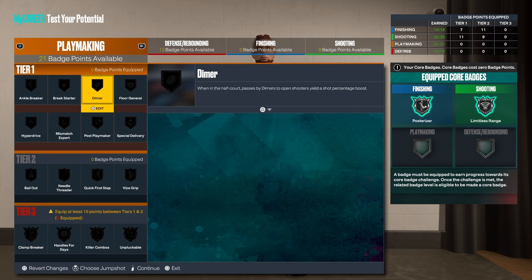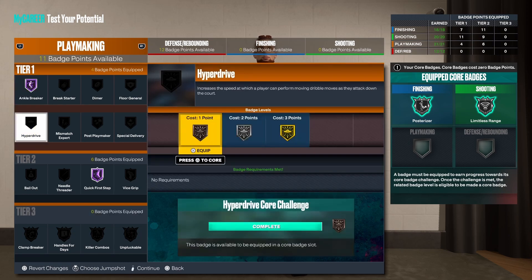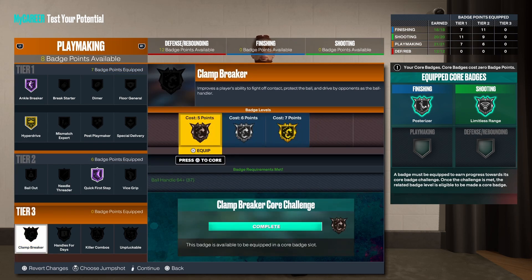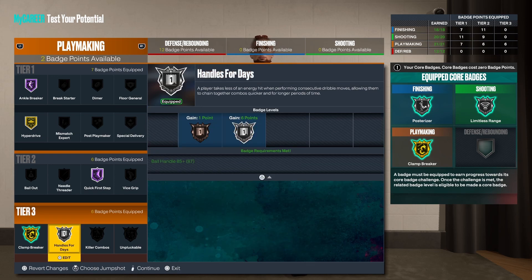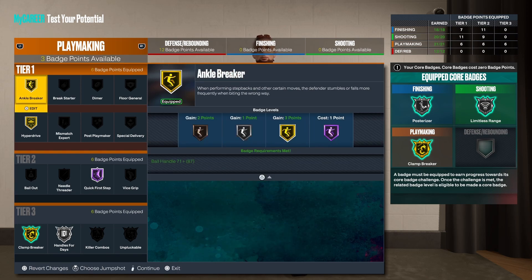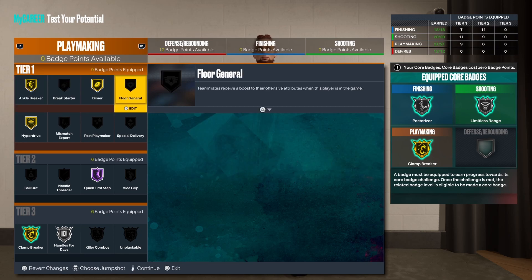Now on to your playmaking badges — you get a total of 21. Hall of Fame Quick First Step, Hall of Fame Angle Breaker, leaving 11 left. Going to Hyperdrive on Gold, leaving 8 badge points. Then Clamps Breaker on Gold as a core badge. Handles for Days on Silver leaves 2 badge points. I'm thinking of downgrading Angle Breaker to Gold and throwing on Gold Dimer, or if I don't want Angle Breaker I'll take it off and throw on Floor General.